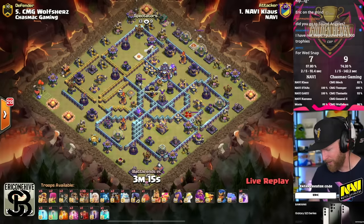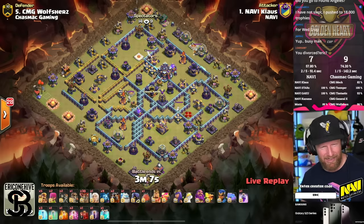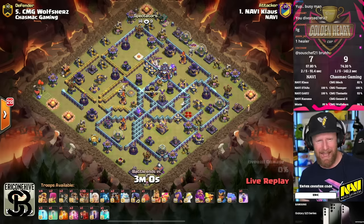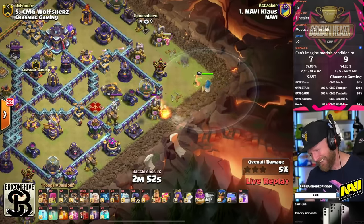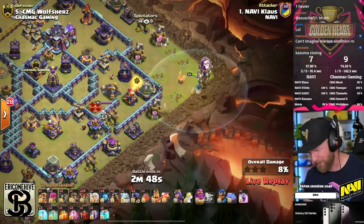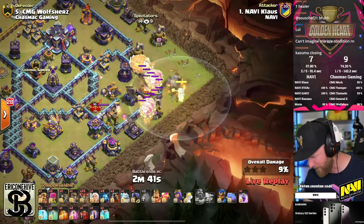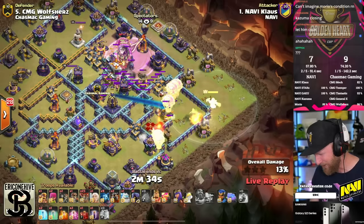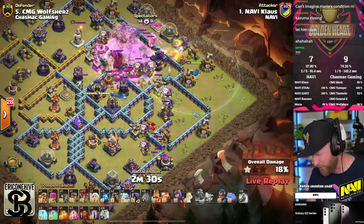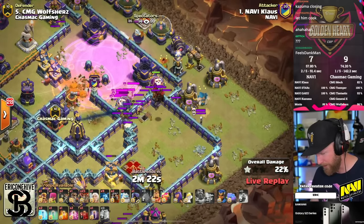Klaus — what is his army? He's got a single healer, he brought a clone, he's got skeletons and bats, not for a skele-donut, super barbarians, and he'll pair all that with Lalo. Klaus, you always surprise us. Let's focus on Klaus bombing out the town hall with his blimp — clone to assist right there. Takes out the multi-inferno, and the x-bow goes down as well. CC is pulled. He used the warden to assist there too.